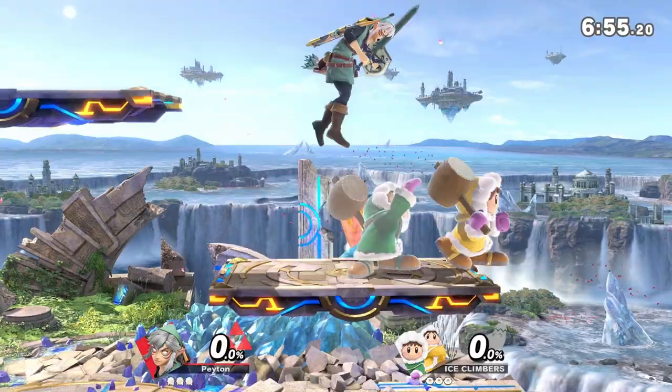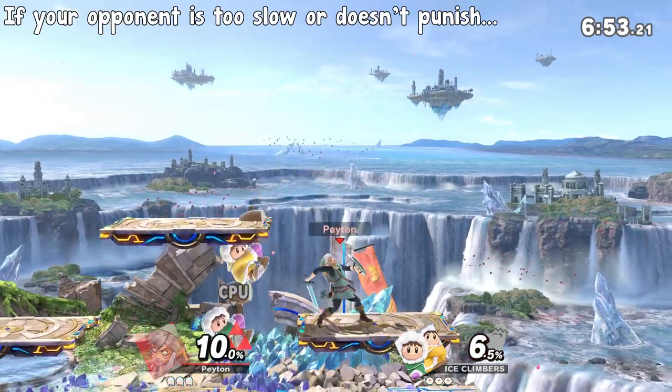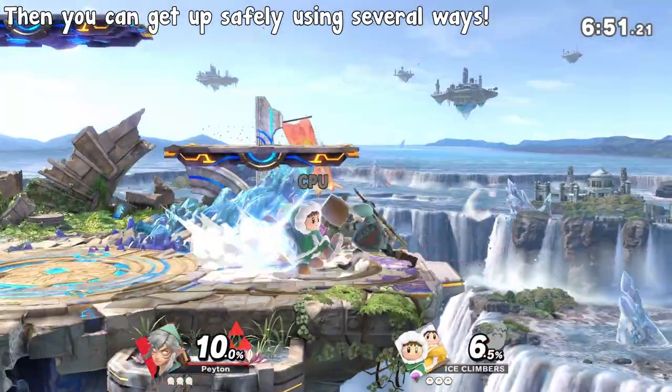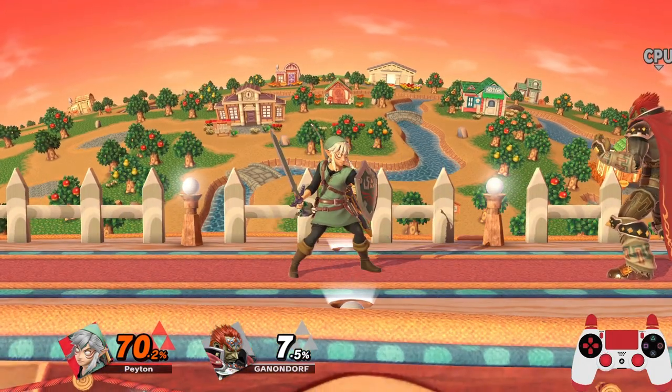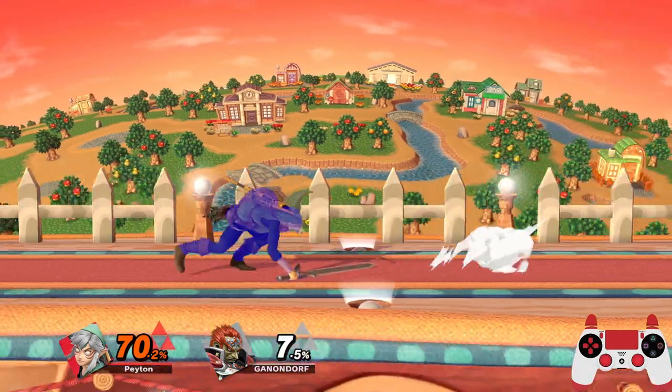It's not over if you mistech though. If your opponent is too slow or doesn't punish your mistech, you have several ways to get up as safely as possible. From a mistech state, you have normal getup, getup attack, and rolls in either direction.